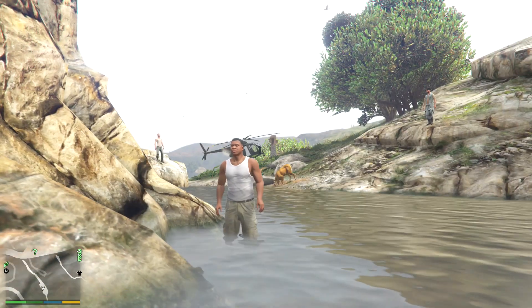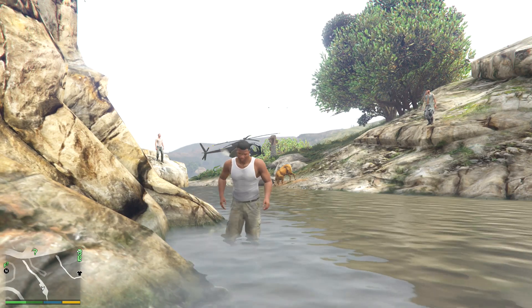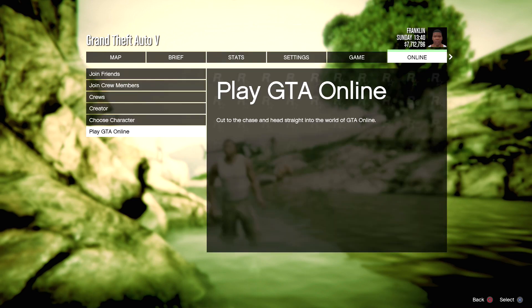You guys want to start in Story Mode and then go over to swap characters or choose characters. I'm doing this glitch on my original account - I don't have a second character. If you want to delete your second character and don't have anything on it, just delete it. If you don't want to, you have to make a brand new account and follow along - it should work on a brand new account also. I'm about to make a second character and then go straight into GTA Online after that.